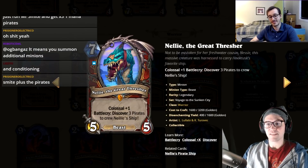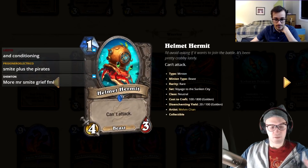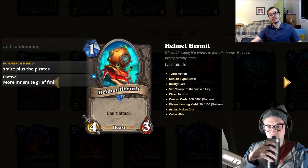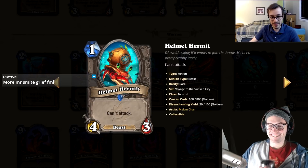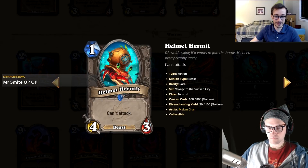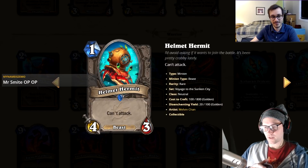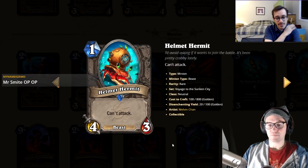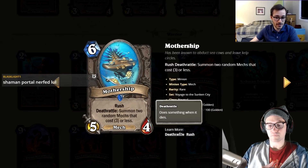Now neutral cards. Helmet Hermit: one mana, four-three, can't attack. Good in silence priest, otherwise kind of trash. It's a lot of stats with a unique effect — I don't want to give it a one. I'll give it a two — it could just see play.